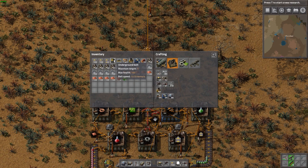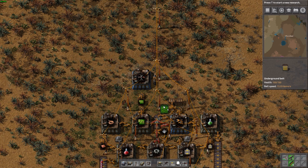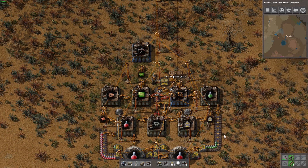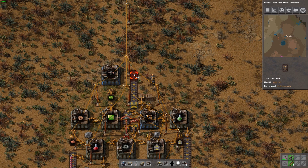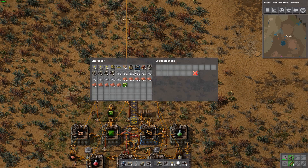What I'm thinking we'll do instead is actually change where our input of iron plate is — we'll end up moving it so we can put an underground belt here and then have it extend to this inserter here. That should cover it for the iron plate line. We'll just extend it up now, and then we'll have a little box at the end that will supply our stacks of iron plate.